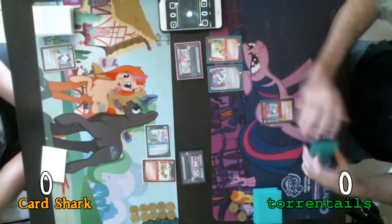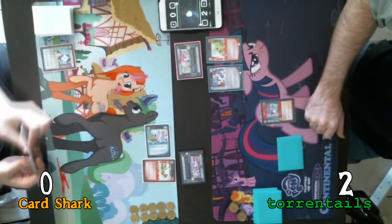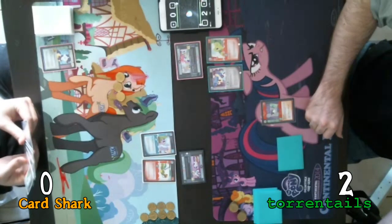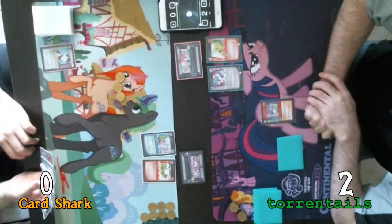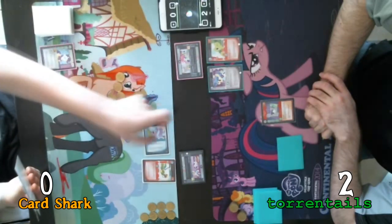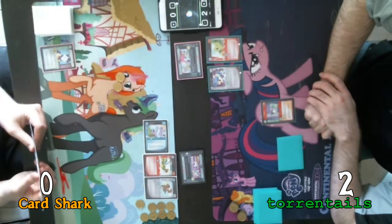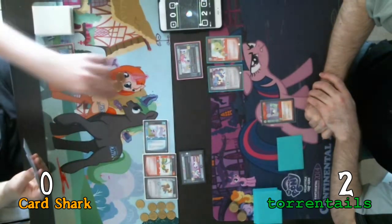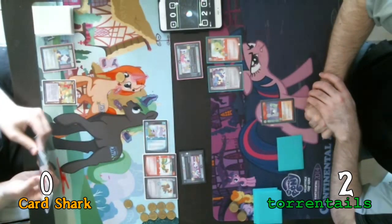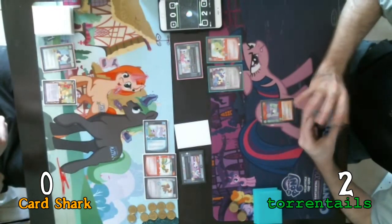I will play two for Granny Smith and confront my problem for two. Passing turn. Draw. Take Cloud Chaser to exhaust. Two action tokens. I'm going to exhaust Cloud Chaser and pay one to play Big Shot. I'm going to pay one to play Varmint Barricade to my home. And pay one action token to play a face-down Troublemaker to my problem. And pass my turn.